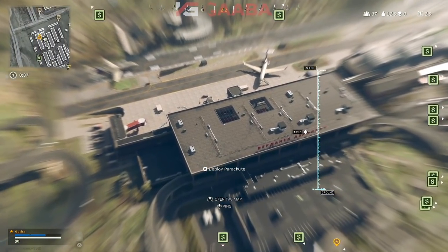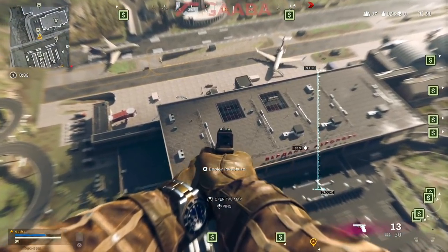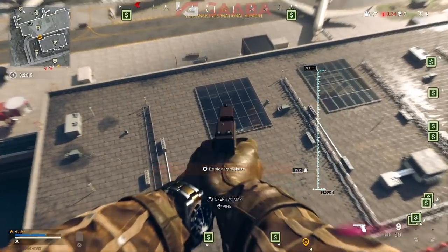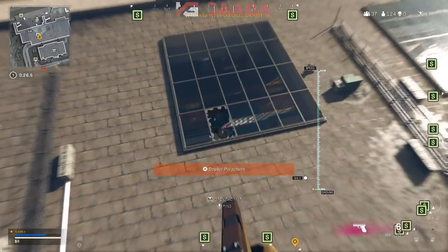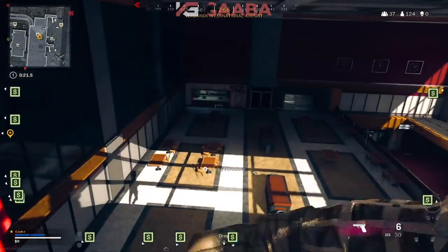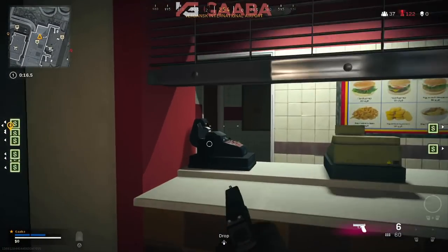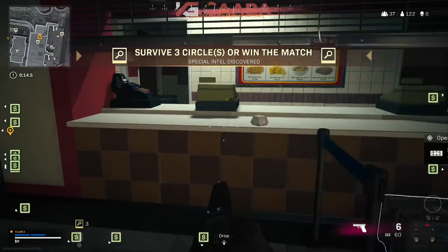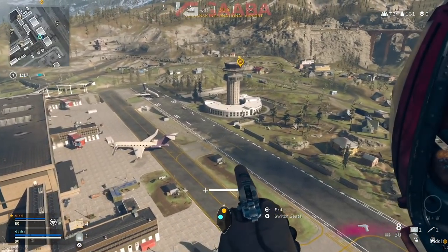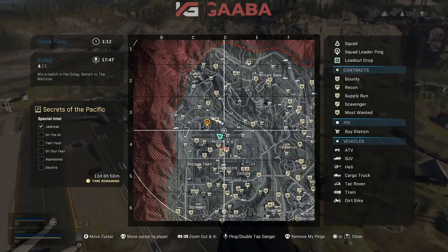The next part of the intel is at the airport — it's inside one of the diners. The best way to do it is to drop from the roof, and it's simple to grab. It's a high traffic area with lots of teams landing there. It's in this back corner — the little diner at the airport. Press the intel and away you go. This takes three rounds to survive. Best thing to do is go up into the sniper tower at the airport, lay low, cover the zip line, and you'll be good.